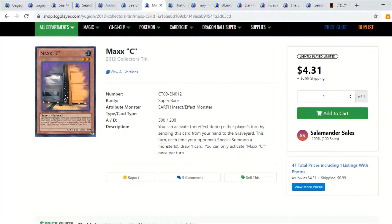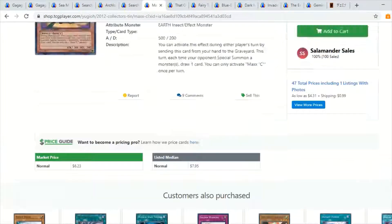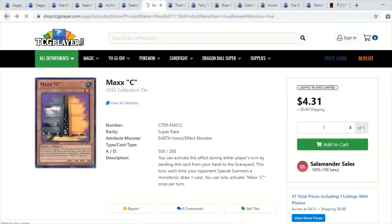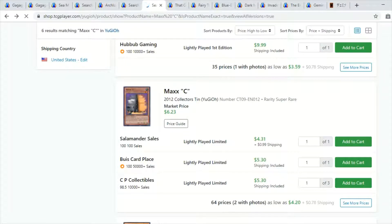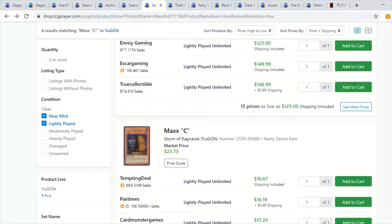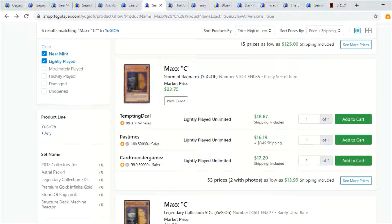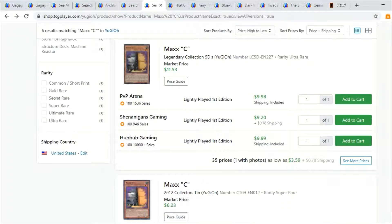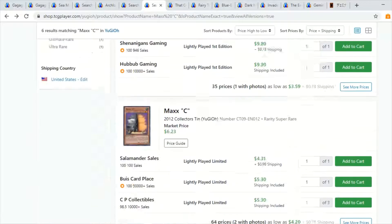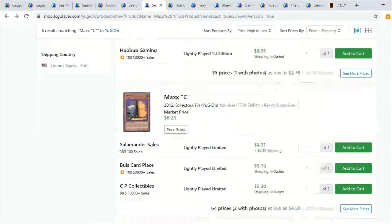I really recommend you guys do the same. For playability, the super rares look fantastic. Why would you want to play with a $50 first edition secret or a $100-plus ultimate rare Maxx C? I think you should get the high rarity for collection, but for tournaments I would keep the secrets in the binder and play with the super rares in my actual deck. That's just food for thought.